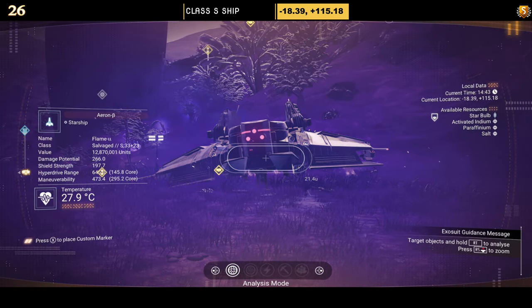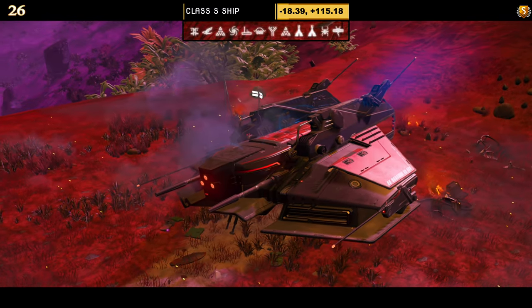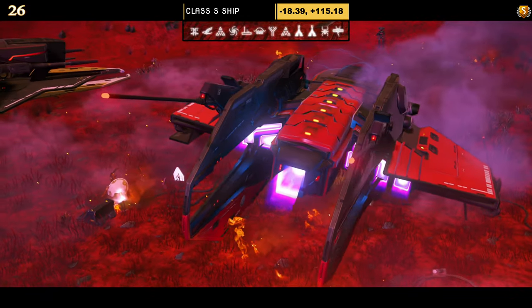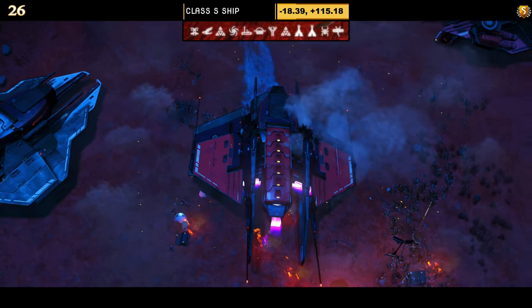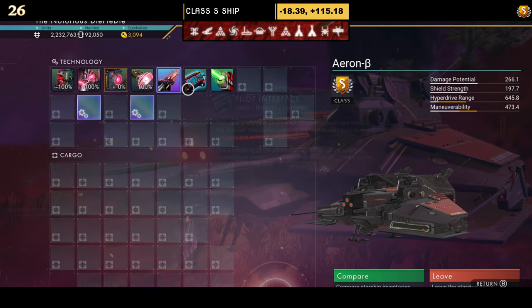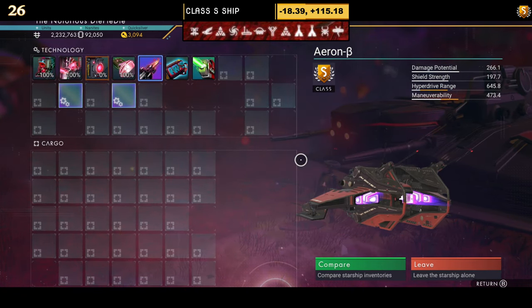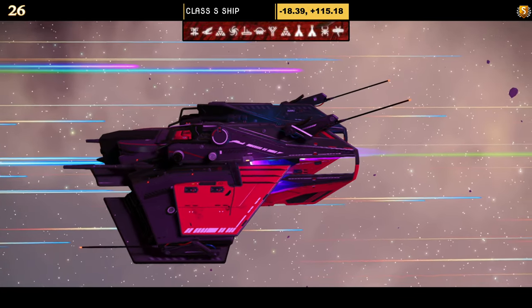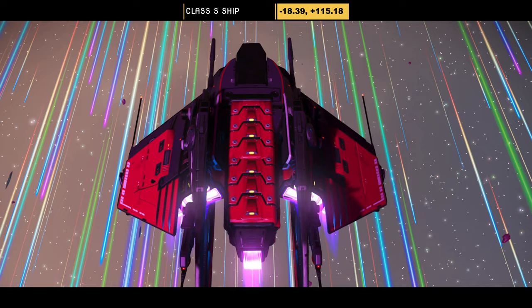Number twenty-six is another red and black hauler — a nice beefy one with multiple layers of wings, prongs on the wings themselves, prongs on the rear section, and three lights on the front. It's a nice looking ship. Supercharged slots: three visible until you unlock the fourth at the space station — two in the middle and one on the left. In the air, not a lot changes other than the wings dipping down.